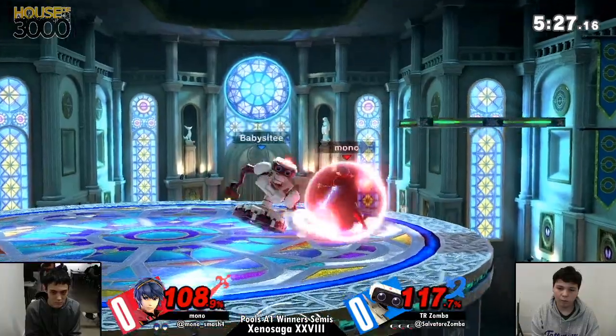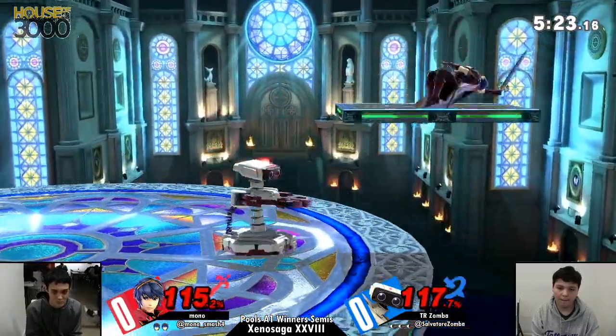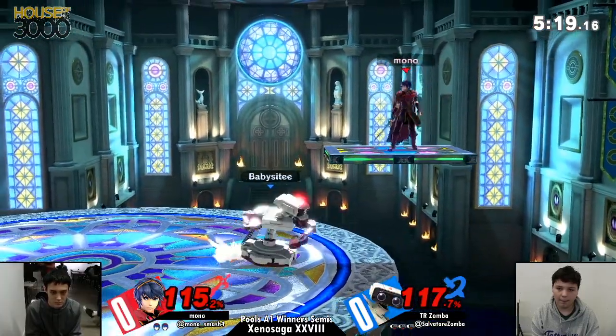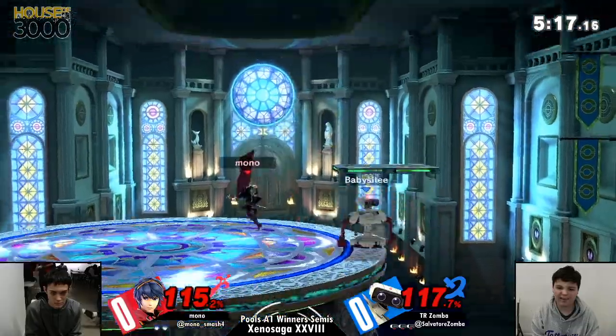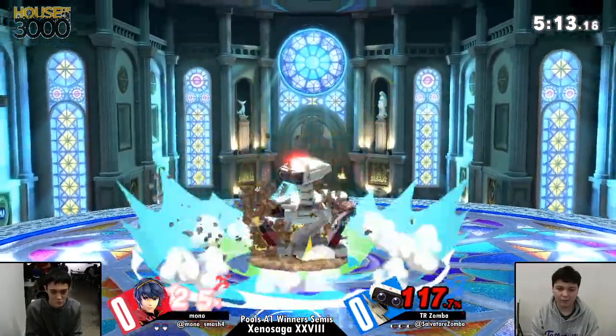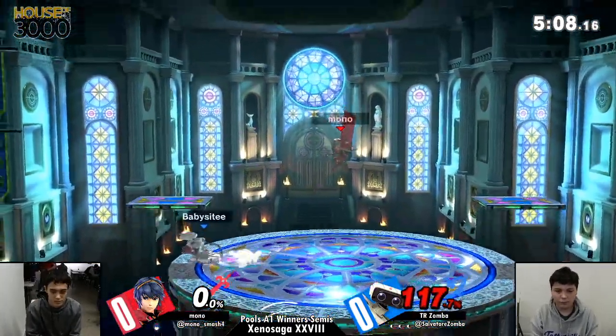If he can take a stock right here, right now — Marth, given the tipper mechanic, can take stocks earlier than, say, Lucina would. So if he can find it... 115% on your second stock is not great, but it'll be a whole lot better than being down three stocks to one, which just looks like it's actually the case.